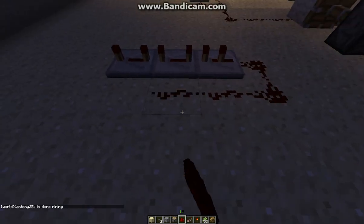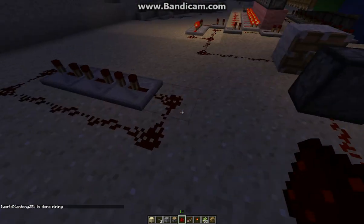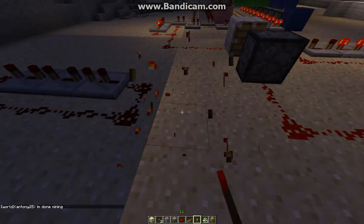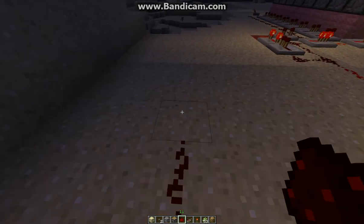You put redstone around here. You can get fancy and put the piston with the block, but I decided not to. You just place the redstone torch and break it. That will generate your clock.